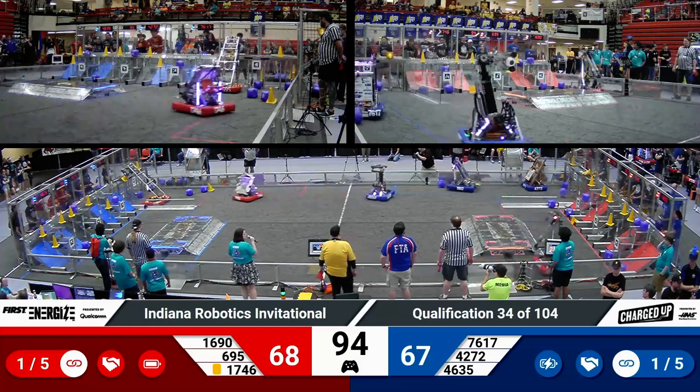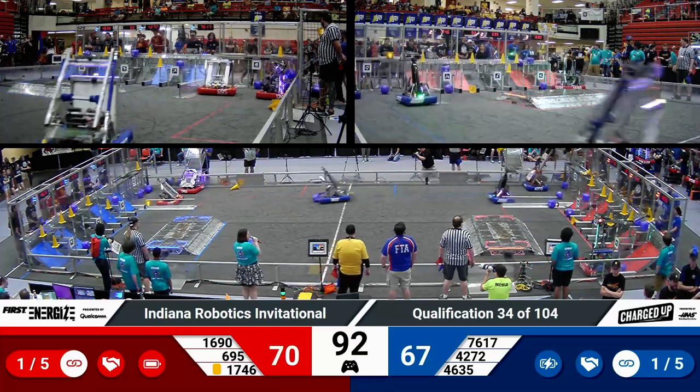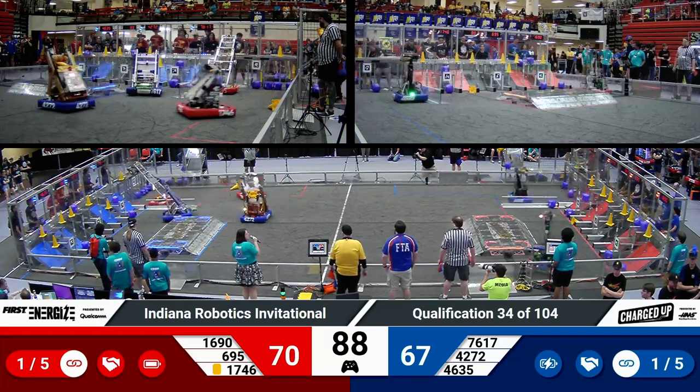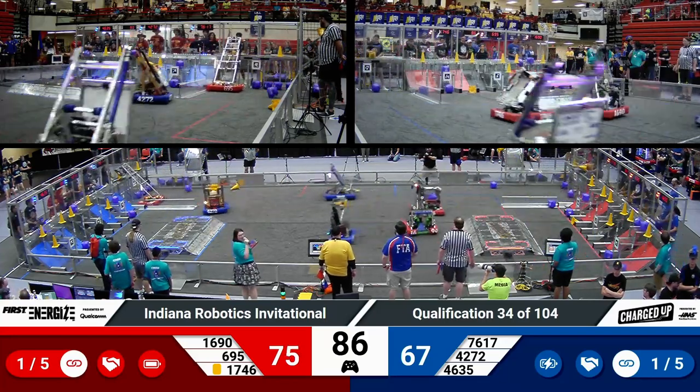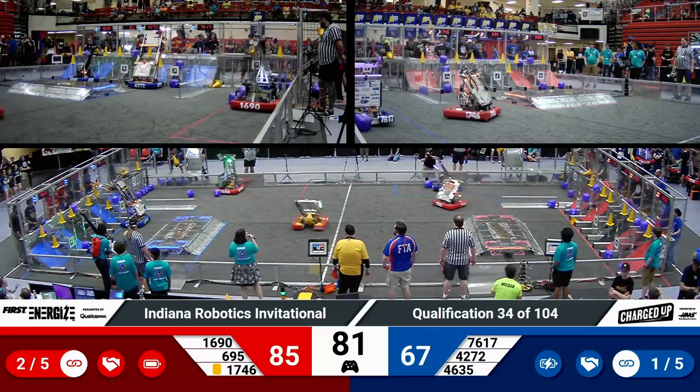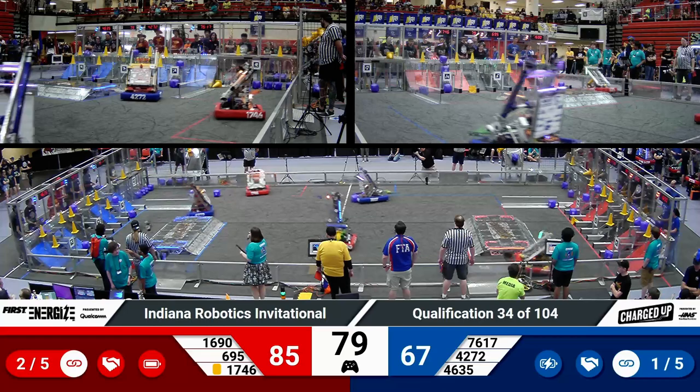We've got lots of cones placed up top for the Red Alliance. The last one now from Orbit means just two more cube spaces available for the Red Alliance in their grid. Their first link has been completed, their second one coming up from Auto now on the red side of the field.